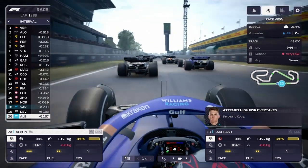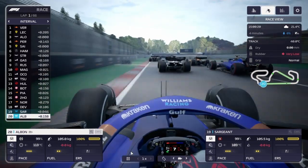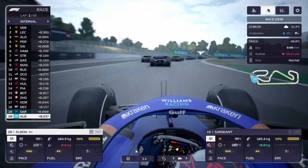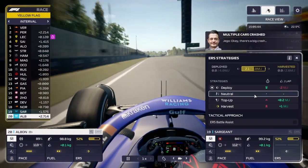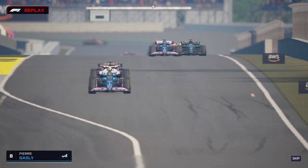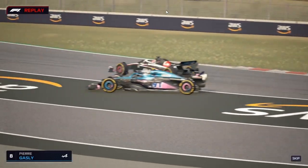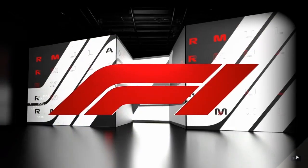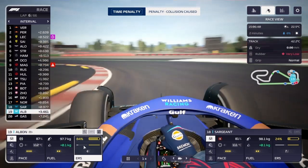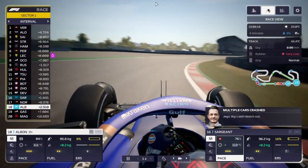In Barcelona — a great track — Sargent's strategy is softs to lap 19, hards to lap 46, then mediums. Albon's is hards to lap 30, mediums to lap 53, then softs to finish. This race is going to be full of yellow flags. The first one involves Gasly and Magnusson making contact — they're ahead of us, which could help us catch up. Magnusson gets a five-second penalty. Here's another yellow flag, with Sargent passing Gasly.